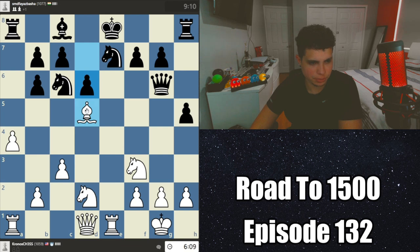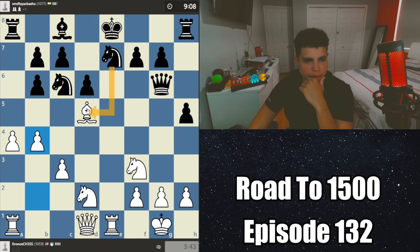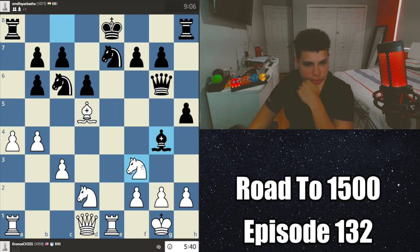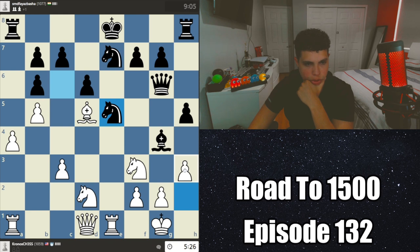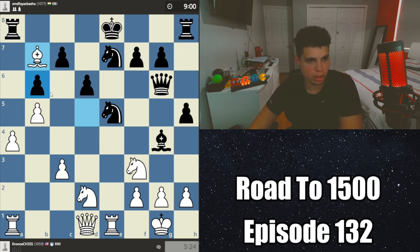We definitely got to win that pawn because he cannot take because of the pin. I don't know if taking here or there — maybe even doing something like this for the pin, but then he can just take back and I take and he would take again. What if we attack his queen? My god, this is so difficult. I think I'm just going after the knight — he still can't take because of that. We're down a lot on time. Let's push that.